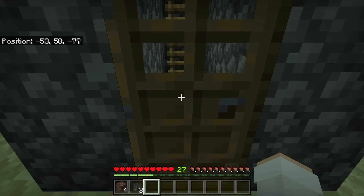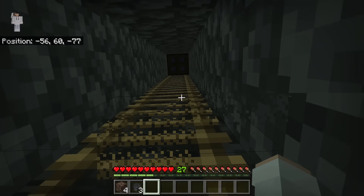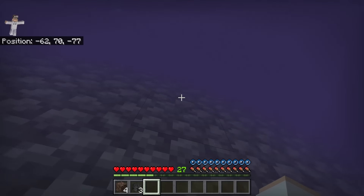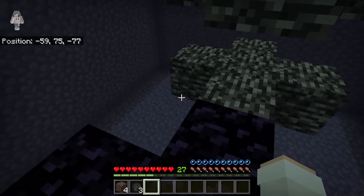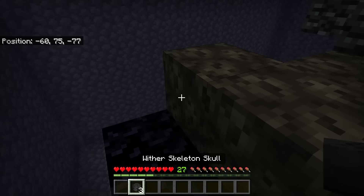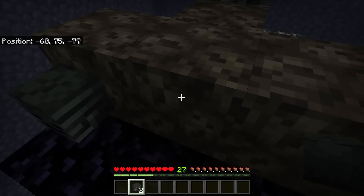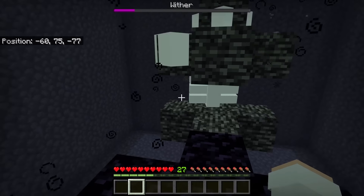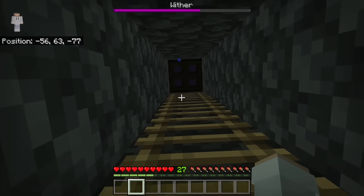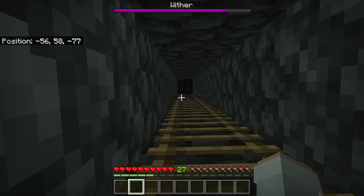I'm now going to demonstrate using this wither killer. To use it, first go over here, then go up this water stream. Now place soul sand at each of these spots, then place your wither skeleton skull at each of these spots. That should cause the wither to spawn over there. Now go down here — try to get down before the wither spawns. Make sure you close that trapdoor. Do not hit the wither. Now all you have to do is wait. The wither should get automatically killed.